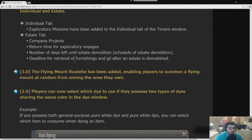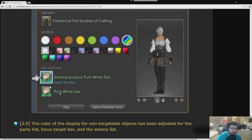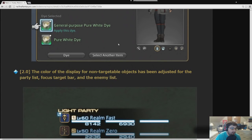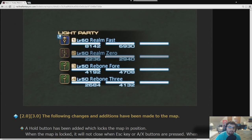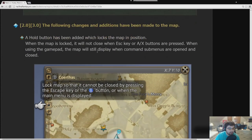Players can now select which dye to use if they possess two types sharing the same color. General purpose pure white dye is the new tradable version; pure white dye is the untradable one. If a party member is out of range, they now show as grayed out so you know you can't target them — really solid for new healers and for Ninjas checking if someone is in goad range.